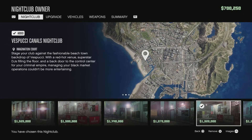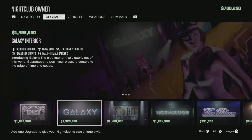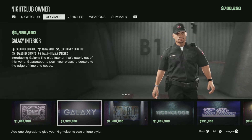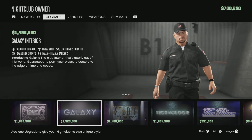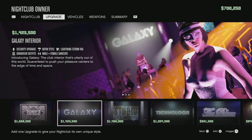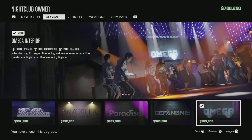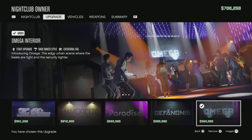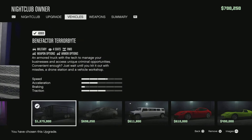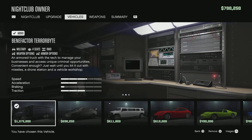The Vespucci Canals nightclub costs 1.3 million. You can apply upgrades but you only need the security upgrade and warehouse upgrades right away. All the extra cosmetic stuff is unnecessary and doesn't add much except looks, so I highly recommend going for the lowest option and upgrading the rest yourself later.